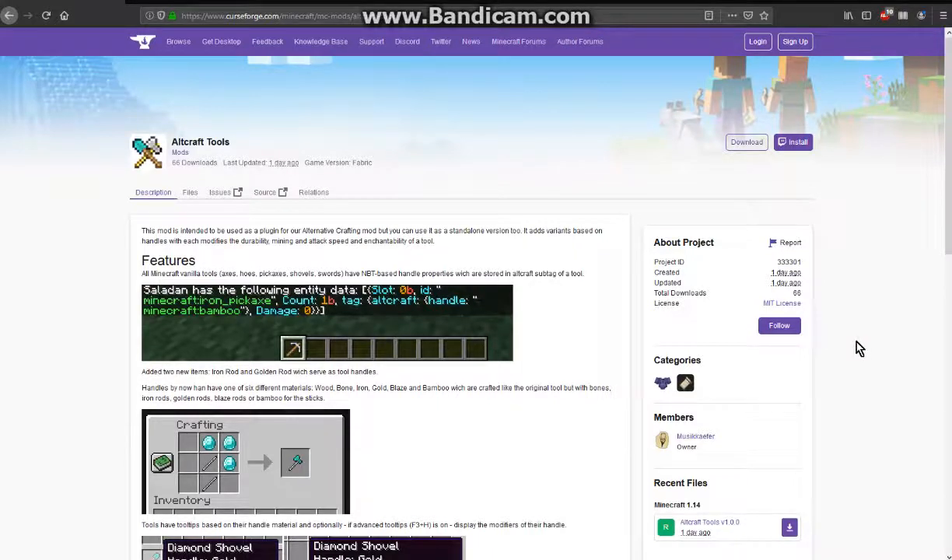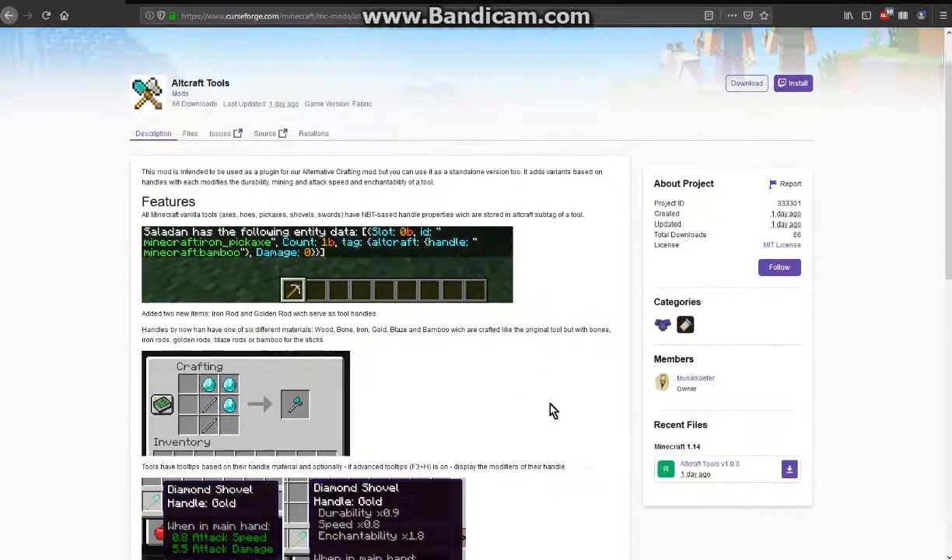Hello everyone, SunTinDoc2 here, and welcome to another Fabric World Overview, this time on Altcraft Tools — a mod that gives you a way to use different tool handles with your existing vanilla tools.